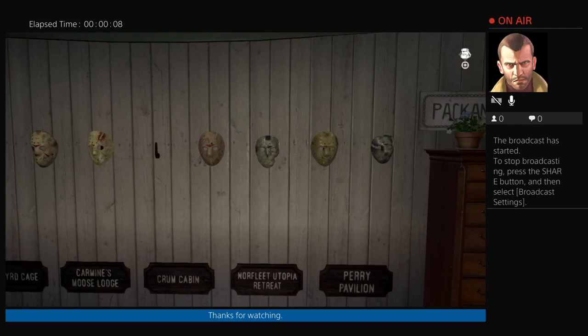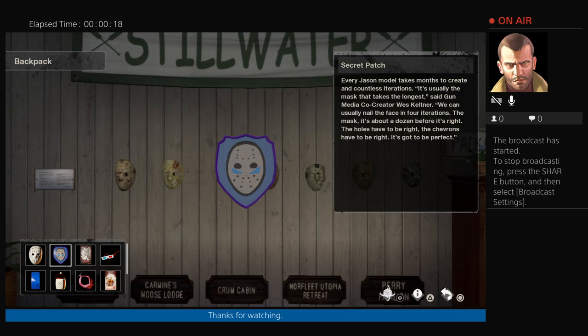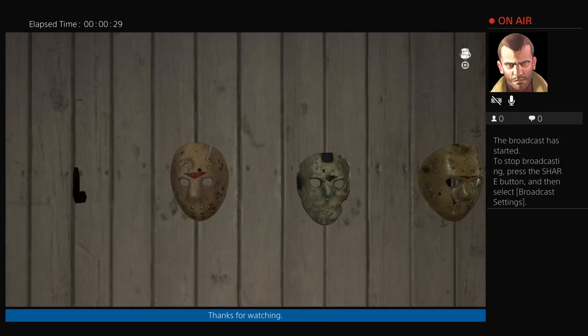I was able to go ahead and figure out the solution to the Jason masks on the wall here. What you've got to do is put everything up in that order and you will get this secret patch. This is the order that Jason won — I think that was Part Four.